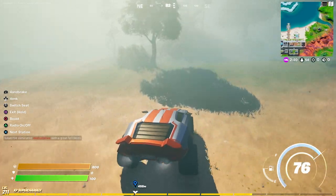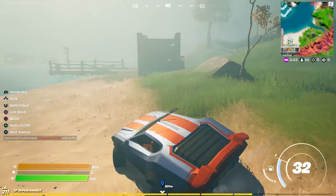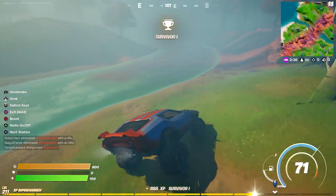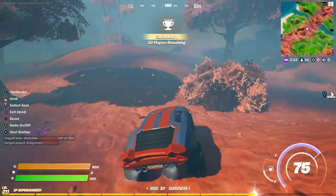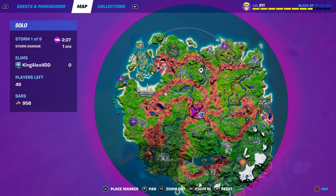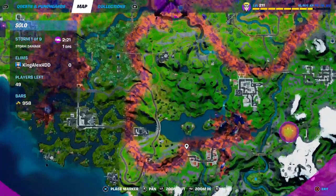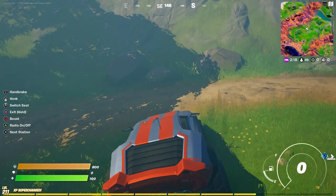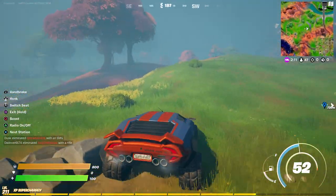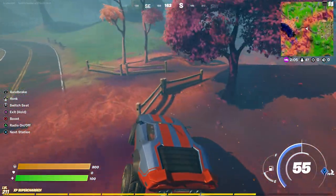In solo it's really rare to find a golf cart. You could try the Battle Lab — they spawn there a lot more. Other locations include Pleasant Park, Lazy Lake, and Misty Meltdown. That's pretty much all the locations. Thanks so much for watching — make sure to hit like, subscribe, turn on notifications, and I'll see you all next time!